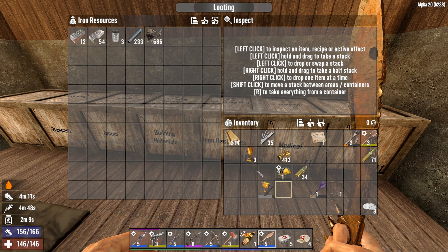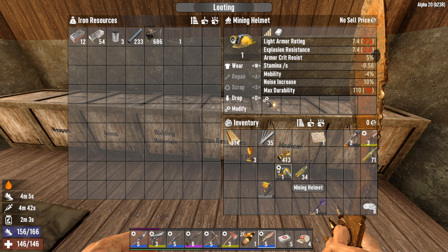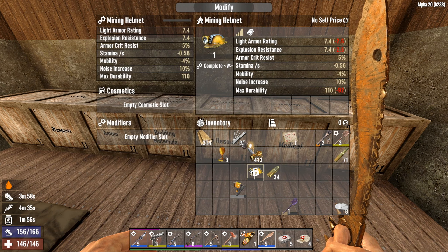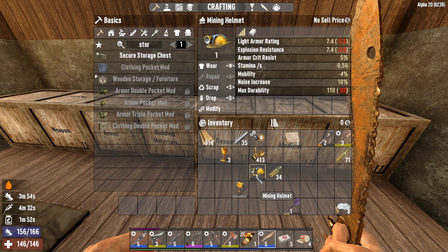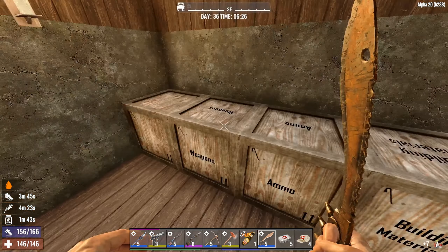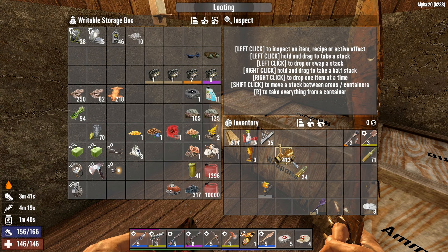Mining helped, I think. Let me modify this - we'll just take that out of the mining helmet and then scrap it. Now we'll put the treasure map here, and the helmet light mod just goes there.